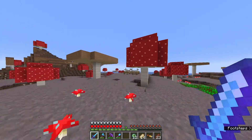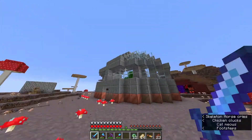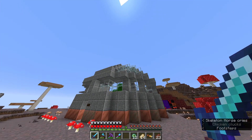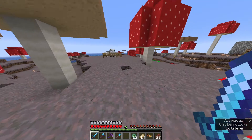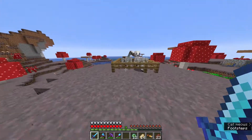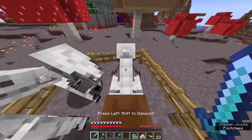Anyway, we also got some skeleton horses, because I put the lightning rod on top of the roof and there was a thunderstorm. I didn't know that skeleton horses could spawn in mushroom biomes, because it's like a skeleton trap. But apparently they can, and so we ended up with three — one of them got shot by the skeleton and died — but yeah, we have some nice horses now.